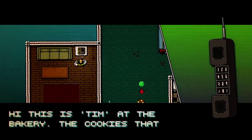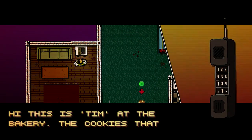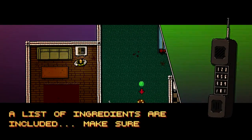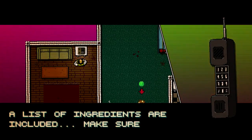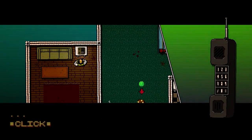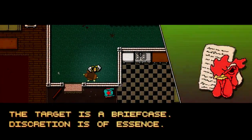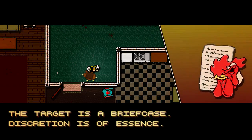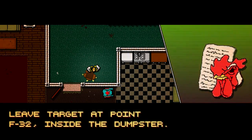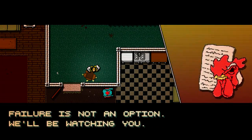"You have one new message. Hey, this is Tim at the bakery. The cookies that you ordered should be delivered by now. A list of ingredients are included — make sure that you read them carefully." Good stuff — there's the cookies. "Targets: dispersion of his offense. Leave targets at point F32, inside the dumpster. Flavor is not an option. We'll be watching you."